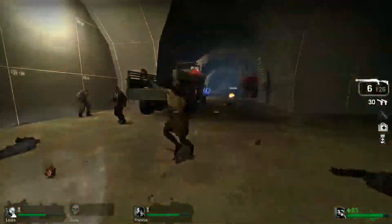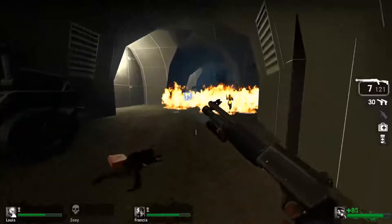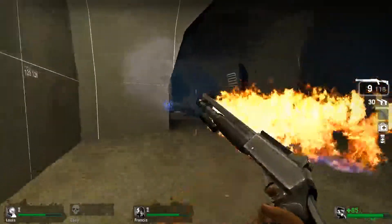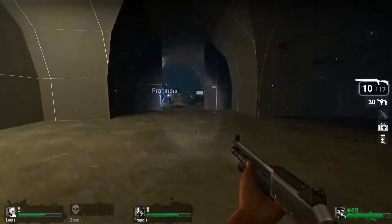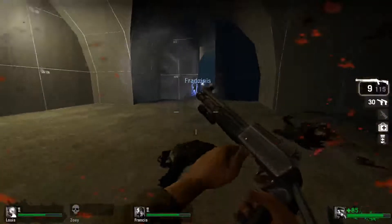This map went from open to narrow, and now there's not much place to run around. It feels a lot like that first level of Left 4 Dead 2 — how it's kind of opening up and then closing back into indoors. If this was in Left 4 Dead 2, this would be perfect for chargers — you could hide right around that corner.